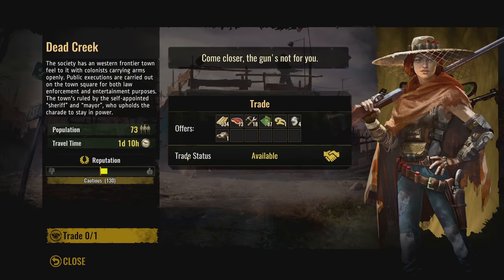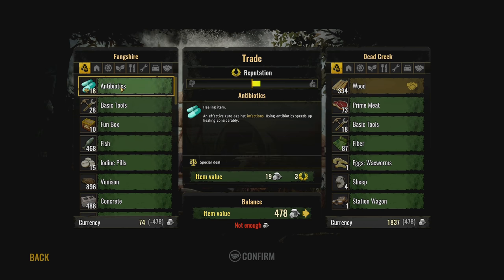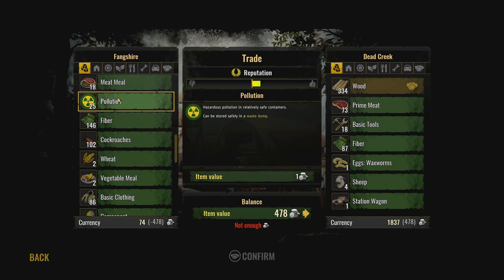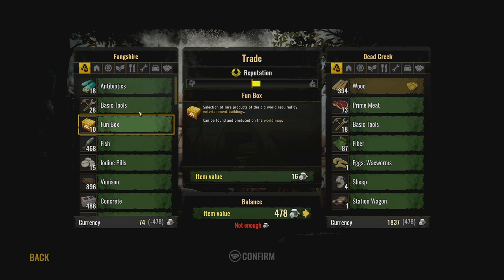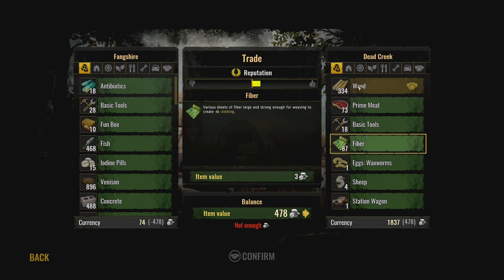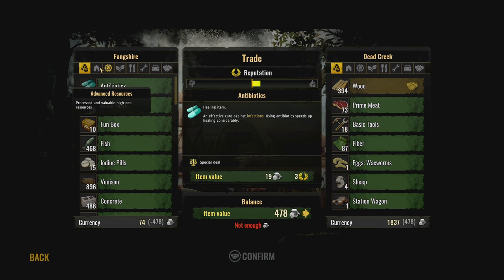We're going to trade and I want to get a lot of wood — all of it if I can. They really want antibiotics but I kind of need those. Pollution — they're not paying very much for that. It doesn't look like I can get as much as I want, but we have enough currency to get all that wood. That's a big chunk that's going to be so helpful.